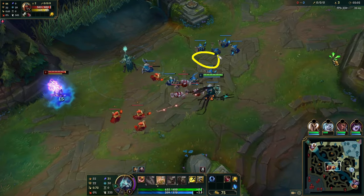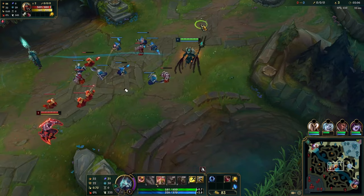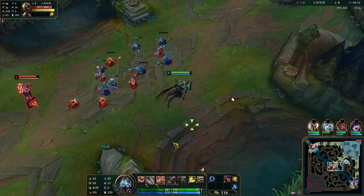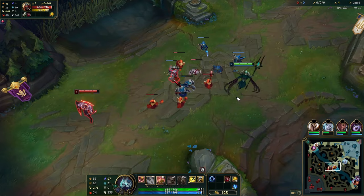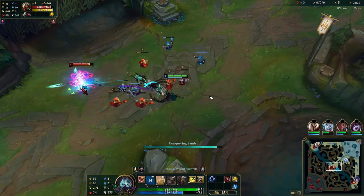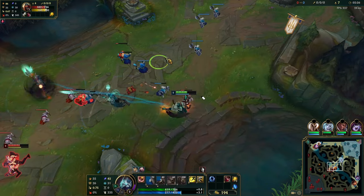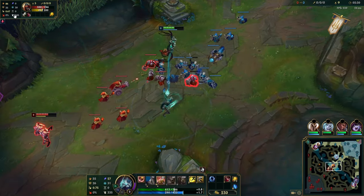Your goal is just to watch your creeps. Every time one of your creeps is low, you walk forward and get one auto — just one. Get your Scorch, get your Manaflow, then immediately back away. Unlike other champions, with Azir as soon as you auto someone once with your W you take the entire wave's worth of aggro. You can see here I go for an extended trade instead of following that concept, and I take free damage as a result.